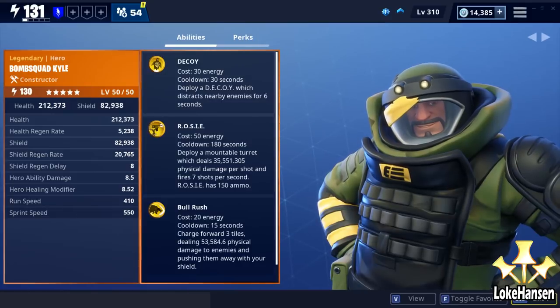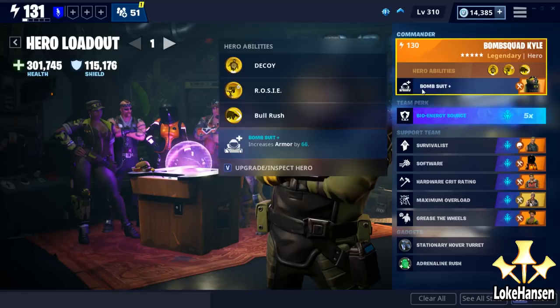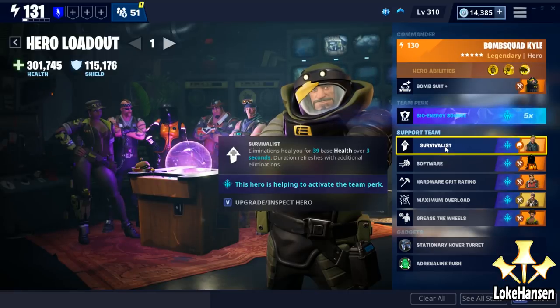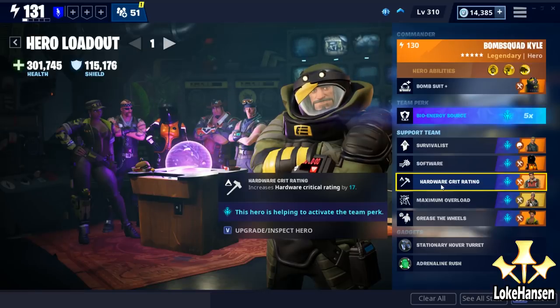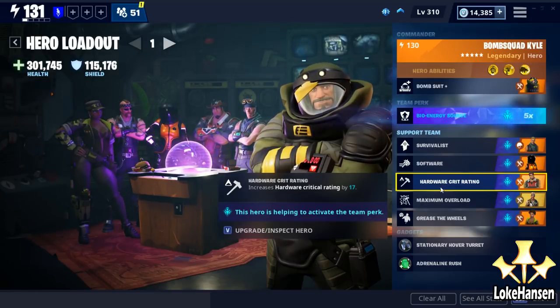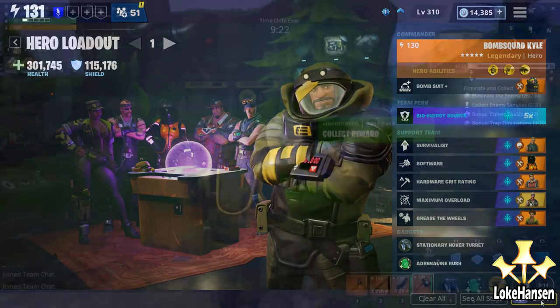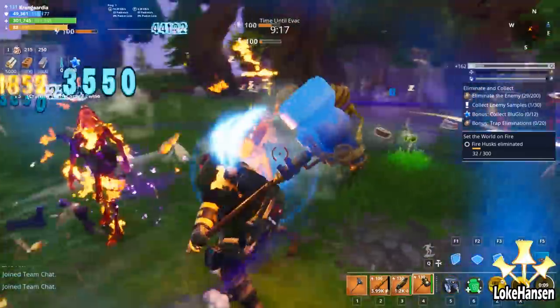In this game we're going to be going in with the Bomb Suit's +66 armor. We're going to use Bio Energy Source so that when we use energy we gain shield. We're going to have the Survivor perk to heal up when we take out opponents, Software for Hardware, Heavy Attack Efficiency, Hardware Crit Rating, Maximum Overload — so we get that Kinetic Overload damage and a longer duration Decoy.